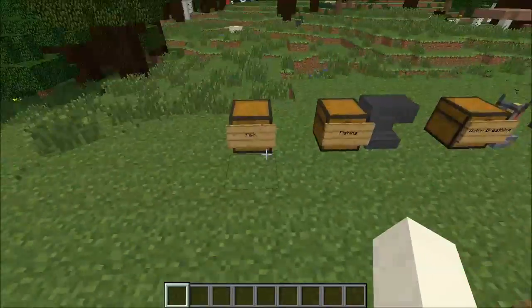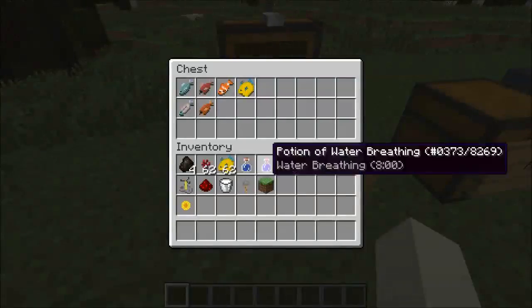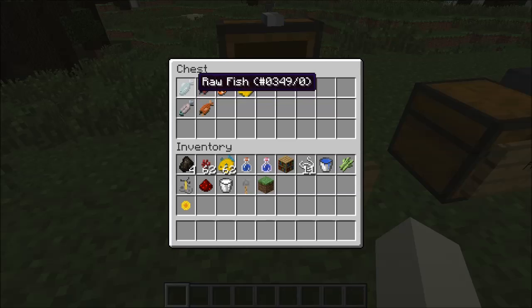They also added new fish. These are the original fish, and then they added salmon, a puffer fish, and a clown fish — like Nemo. I believe you can eat them since they're fish.